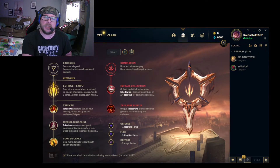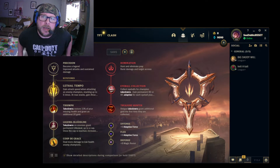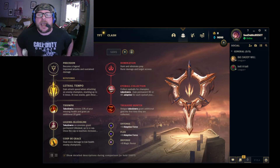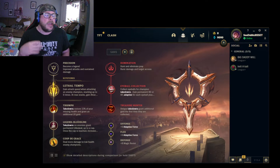We went ahead and put Domination in the secondary tree simply because Eyeball Collection is a great way to passively get attack damage added to your stats. Basically, with every kill or assist that you get, you get two more points added, and that's extremely effective when you're trying to snowball the game as fast as possible.